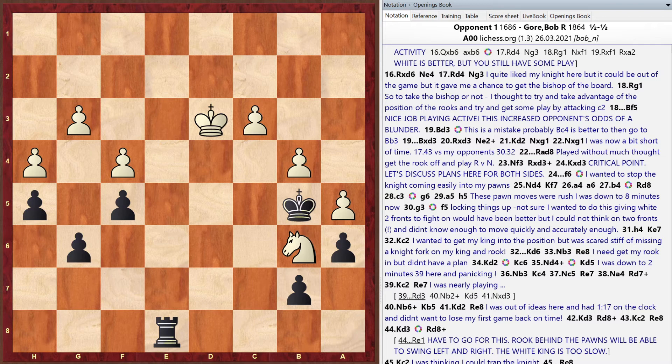Matt recommends Bob play more blitz and really try to win — not blame losses on time, but aim for high-quality moves in time scrambles to get comfortable under pressure. Bob agrees, noting that since joining Chess Goals his tournament stress has reduced, and his performance in friendly games with time trouble has improved, including earning some impressive draws.